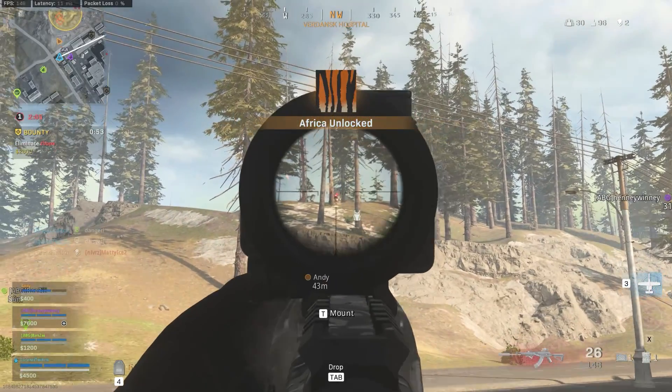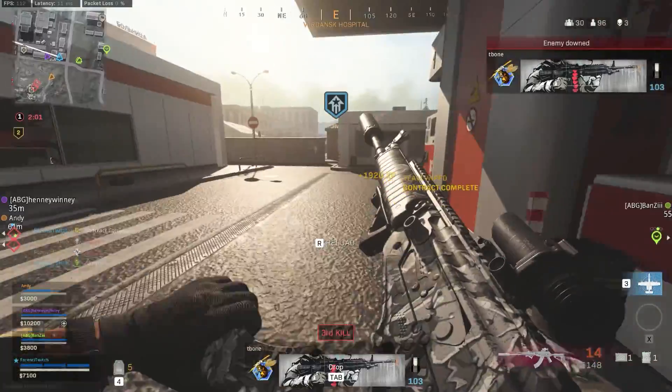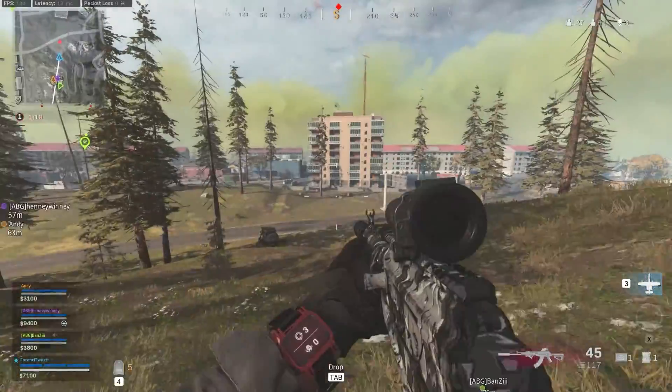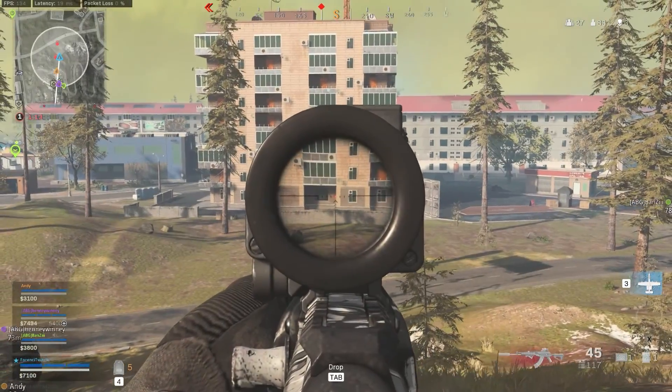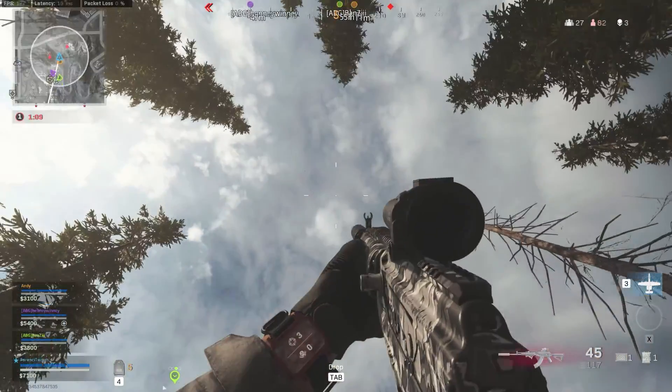Maybe if you're doing like a sniper loadout, having the Galil and a sniper. Because the Galil can really melt people, particularly if you're getting headshots up close — which I think sometimes the Grau kind of struggles with up close and personal. It's more of a medium-to-long range gun. But I think the Galil could really shine in that kind of loadout situation.